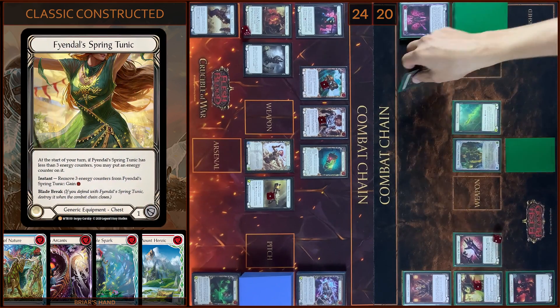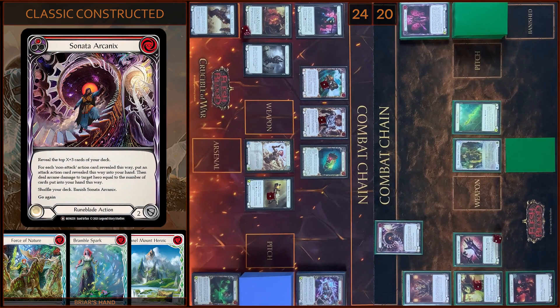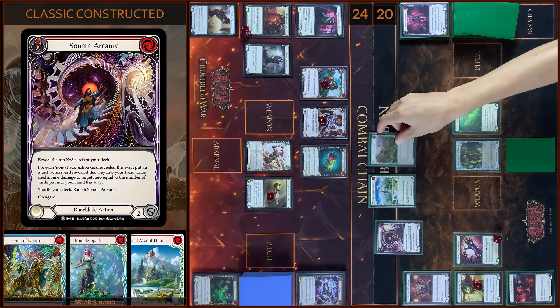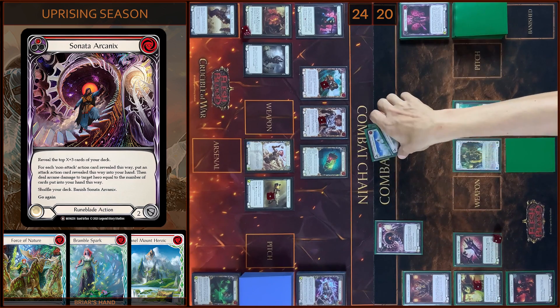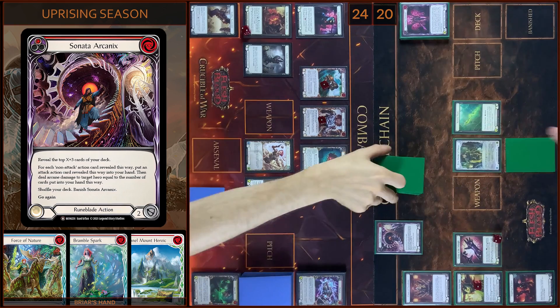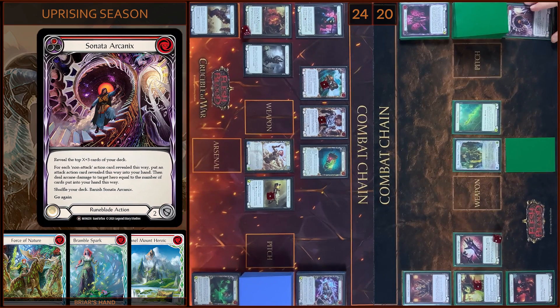Counter on Tunic. Then I destroy Embodiment of Earth. And then I'm gonna play Sonata Arcanics — I pay zero. All cards revealed are action cards. It's nice — not for me. Then I will shuffle these cards into my deck and I'm gonna banish Sonata Arcanics.